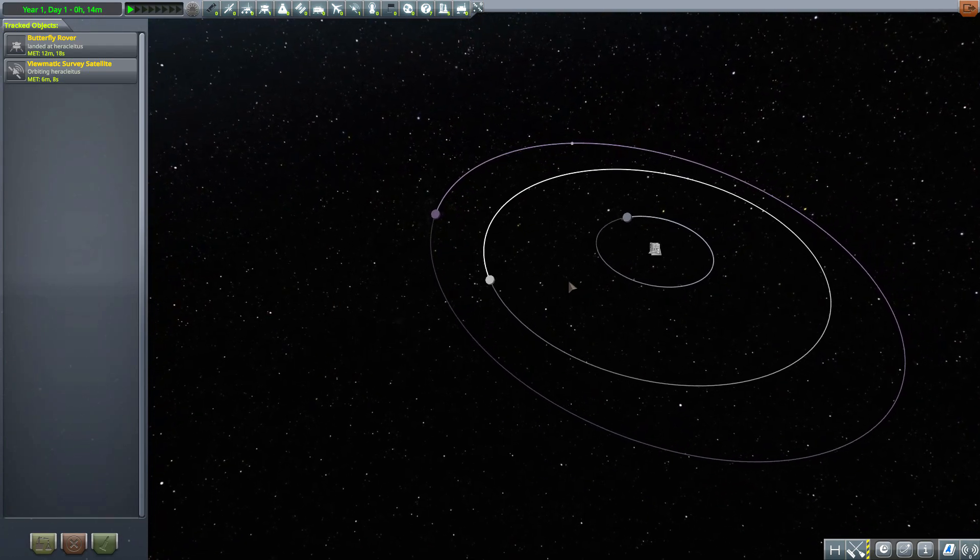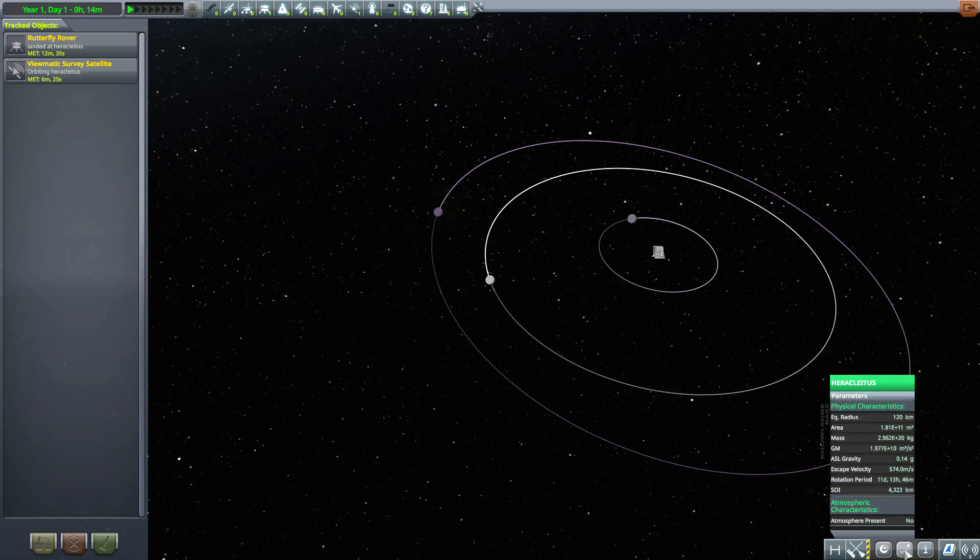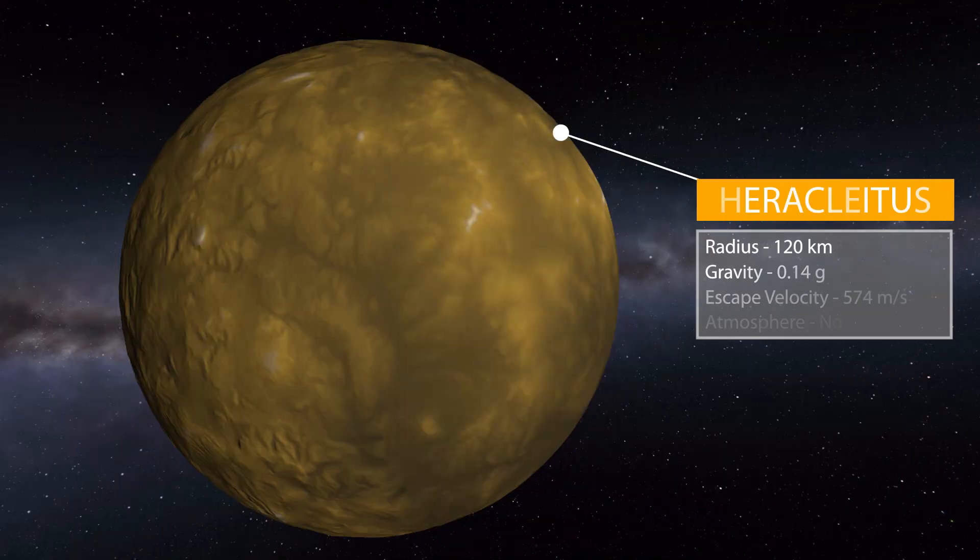Besides just being positionally in between the Mun and Minmus, it's also very much stat-wise in between the two — a bit smaller than the Mun and larger than Minmus. Size-wise it has a radius of 120 kilometers, and gravity-wise it gives you 0.14 g's.